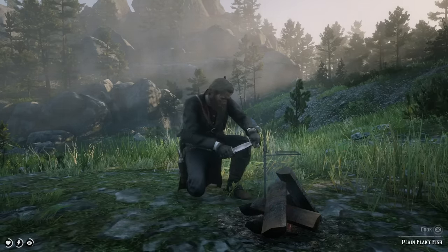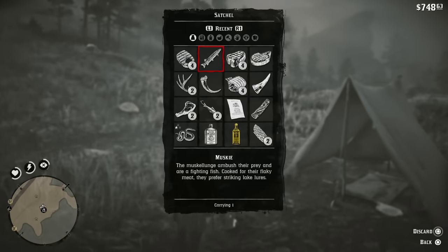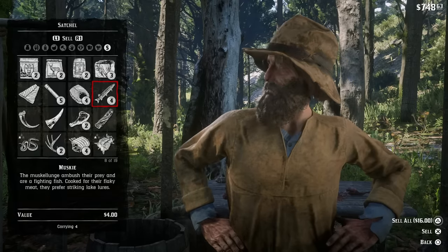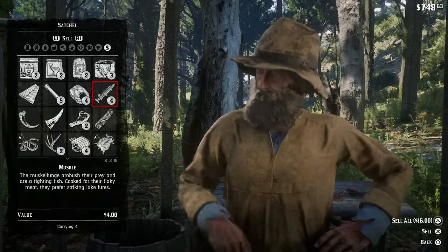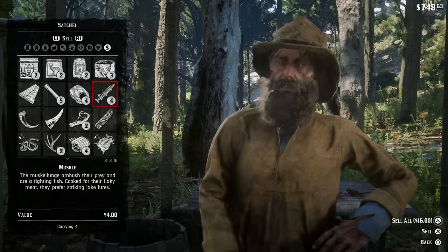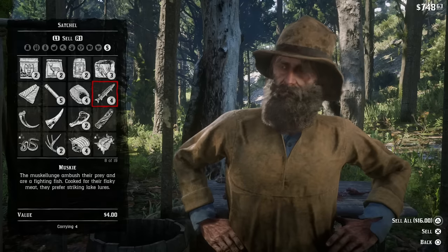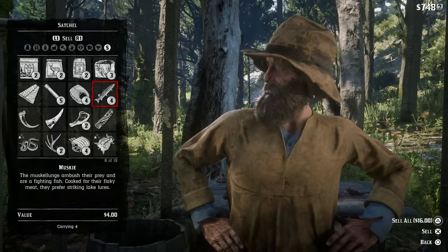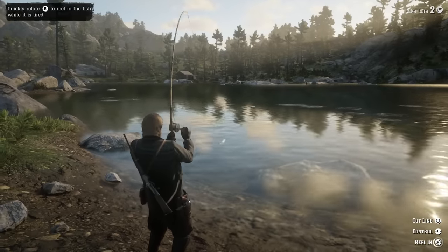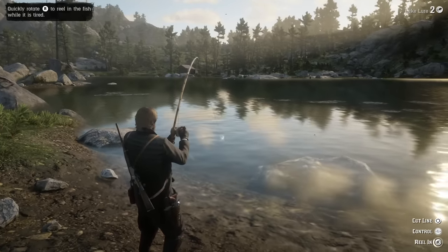Here we are in the inventory. As you can see — I think it's called a musky — that's the fish right there. I was able to catch four of them, and I'm down at the store now. There are four fish in my inventory and each one I'm getting four dollars for, which is really cool because that's actually some pretty good money. I probably caught those four fish in about 10 minutes.